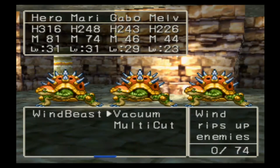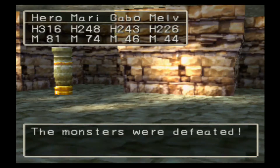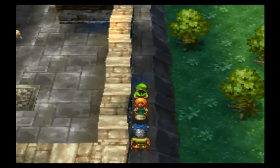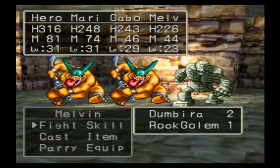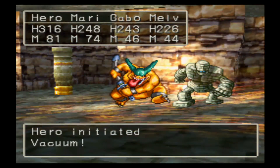Let's use Vacuum. Vacuum is one of the new abilities I obtained from the paladin class, and as you can see it is very useful — a little bit too useful in some ways actually. It kind of trivializes a lot of these fights, not that I'm really complaining. I like getting through the normal battles fairly fast.